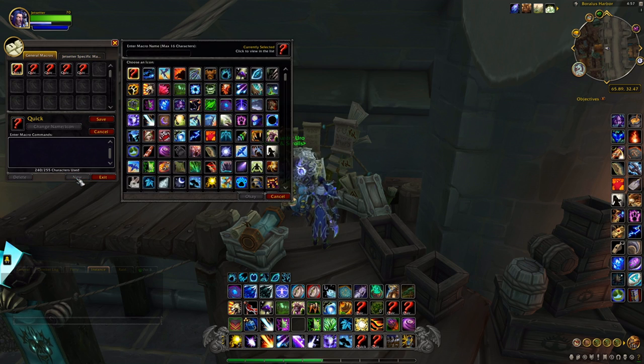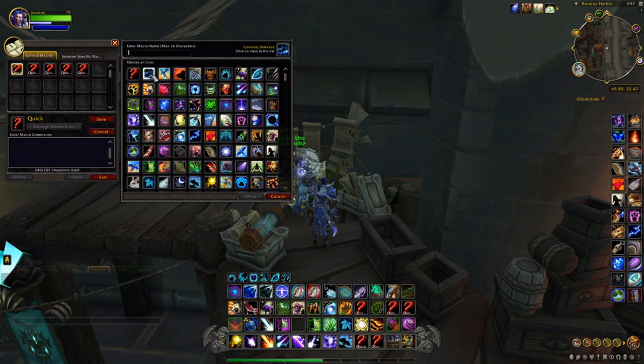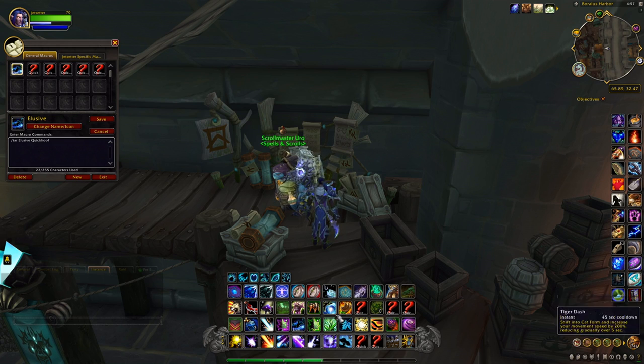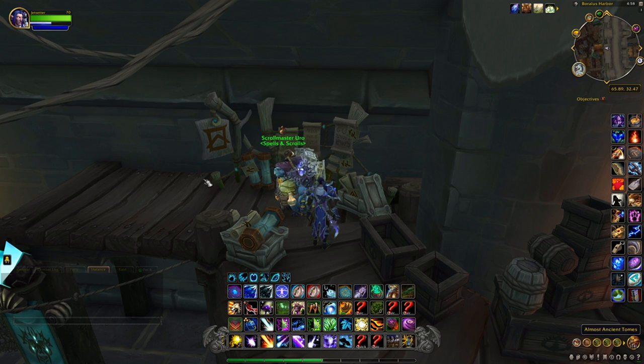Go to New, pick any icon, and we're just going to name it 'elusive'. For our command we're going to type backslash tar for target, then 'elusive quick hoof', and save it. Put this macro on your bar so you can spam it while flying around. Now if you have an add-on that will trigger the elusive quick hoof — like Rare Scanner — then you probably don't have to make this macro. I'm not using such an add-on, so I have to do it the old school way and target the mob with the macro.